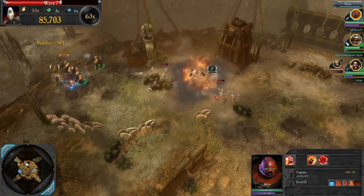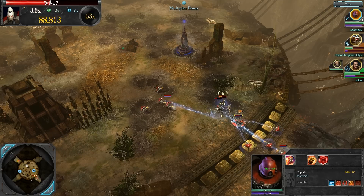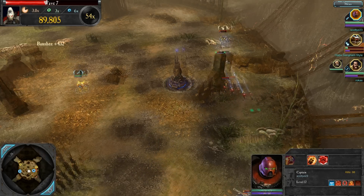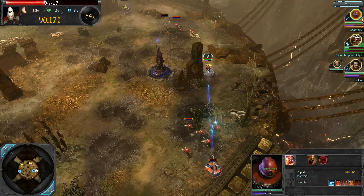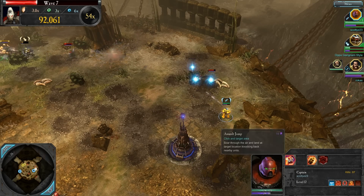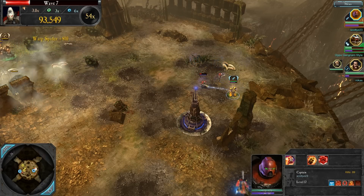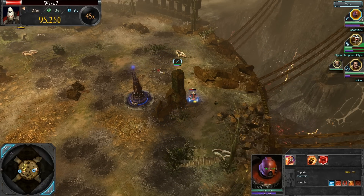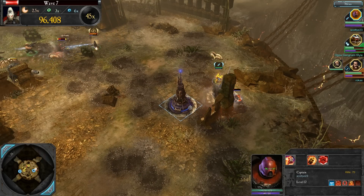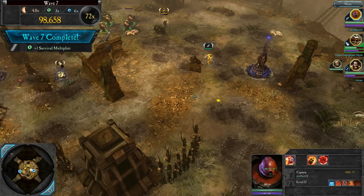Those Howling Banshees just took out that heavy turret. I'm jumping over to where the Ogryns are fighting them. There are also Warp Spiders — they have the ability to teleport around the battlefield. They're pretty annoying. Now we got two Warp Spiders shooting — they just teleported, boom, boom, dead. The Shuriken Cannon is coming up from behind. Let's see if I can take it out before it sets up. We kill the last Warp Spider. Wave 7 complete.